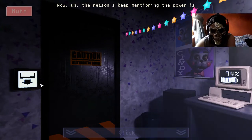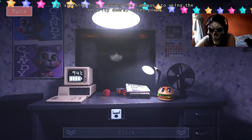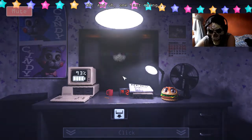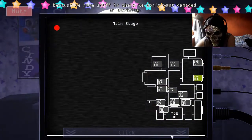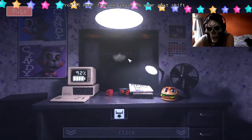I don't know about this mechanic. The reason I keep mentioning the power is because the restaurant uses a backup power generator at night, which only has a certain amount of juice in it. So anything from viewing the cameras to using the security doors takes power. You can see how much power you have left on the computer on the desk in front of you. Try not to run out of power. The animatronics aren't completely turned off at night, so they might start walking around. But just be careful not to let any of them into the office. Don't bother with the ticket booth door - they won't attempt to get in through there. You'll hear from me again on your next shift. Have a good night.